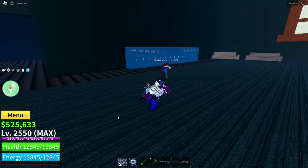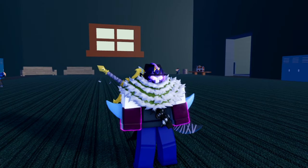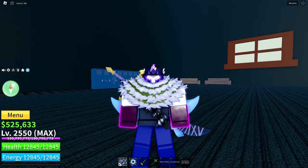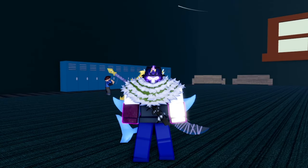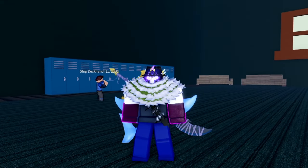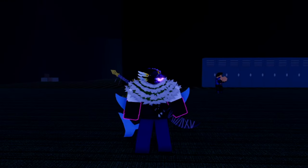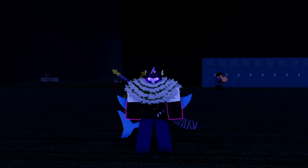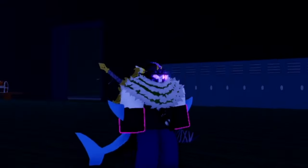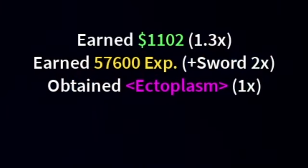The ship deckhands are right over here. If you have a Buddha fruit, just go ahead and kill them for their ectoplasm. If you have a logia or an elemental fruit, then you will get immunity against these guys at level 1288. If you don't have Buddha or are just not immune, you will just have to try and not get hit too much while grinding for the 100 ectoplasm. As you can see, I just killed one of them and it gave me one ectoplasm.